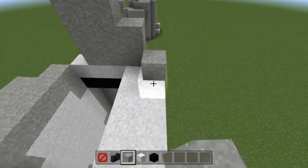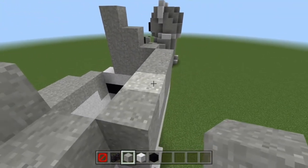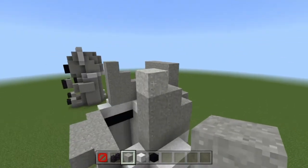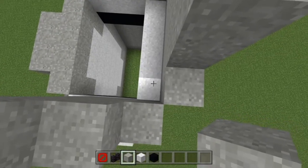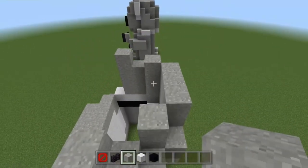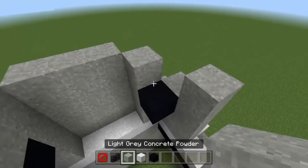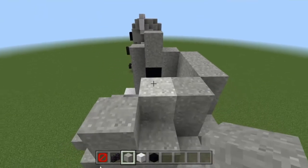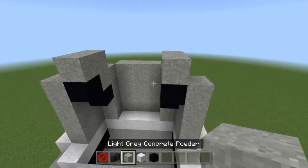Now we're going to come to the very back and do two rows of five back here — this is going to overhang the body, but that's perfect. Come to the middle three and build them up by two. We're trying to make the 3D shape that a koala has for their head. Build four blocks of light grey on both sides, then place black concrete and fold over with light grey on top to make it look very, very clean. Stick another black concrete in the gap on each side and fold over your light grey again.